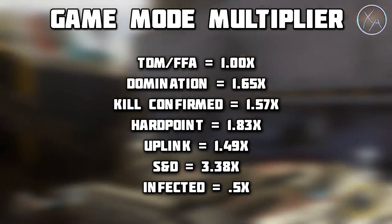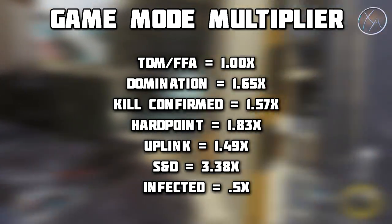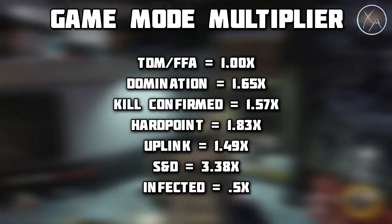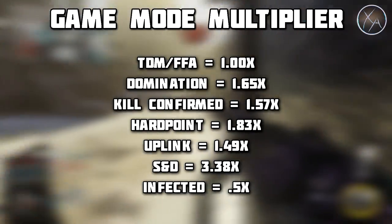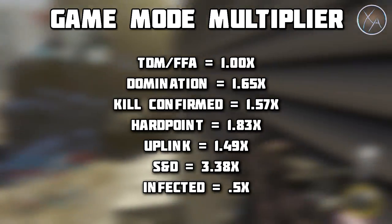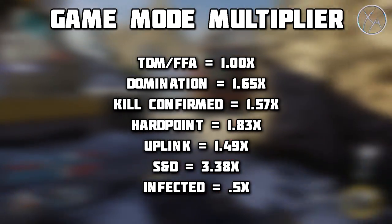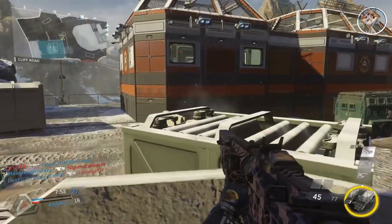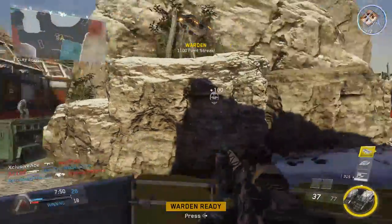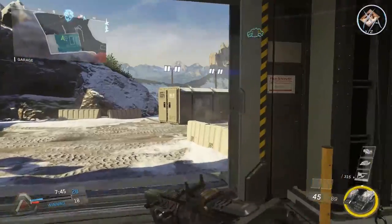Domination goes up to a 1.65 multiplier because there's more opportunity to earn score, and if they kept it at 1 you'd be earning payloads all the time. Kill confirmed is 1.57, hardpoint is 1.83, uplink is 1.49, search and destroy is 3.38, and infected is 0.5. We don't have data on other game modes, but just know that depending on the mode you play, you'll get a slightly different multiplier.